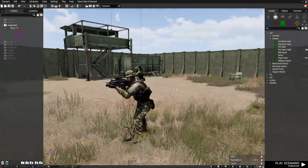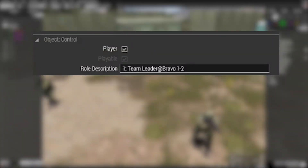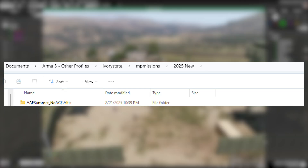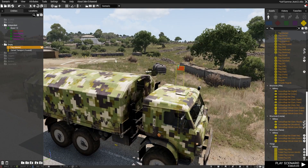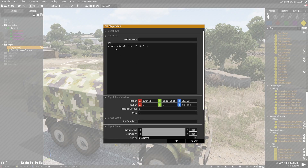I change the squad to Bravo 1-2, and if you type @Bravo 1-2 at the end in the role description with CBA installed, the group name will change in the multiplayer screen as well, which is very useful. I saved the mission to my default Arma 3 mission location, which will be important because you'll be adding some files to the mission folder down the line. I'm also adding a small flag to the truck designated as a spawn truck for the AAF, done using the attach-to command.